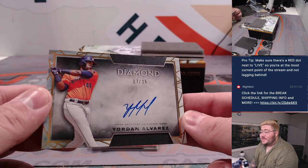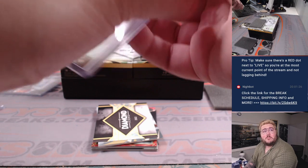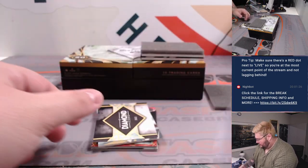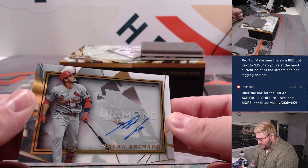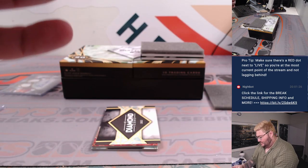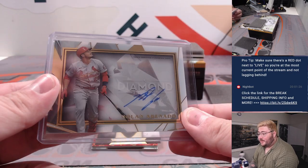Another nice one — 7 out of 25, your Yordan Alvarez auto. Gary doubles up here, he's eating up — nice Yordan auto. One more: Nolan Arenado in that little shadow box, very clean, for the Cards, again for Gary. Gary is cleaning up right now in this box. Nine out of 25 on the Nolan Arenado shadow box.